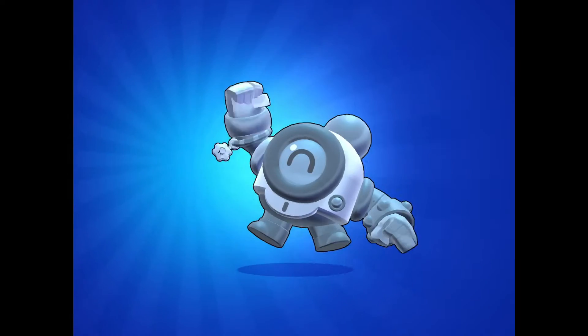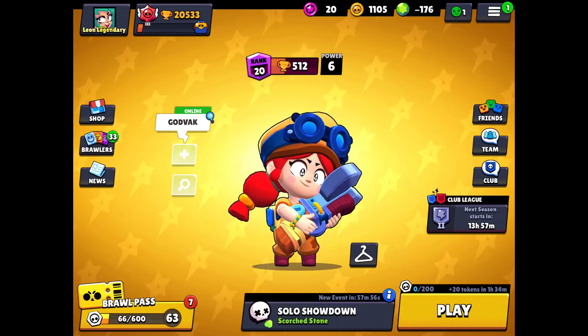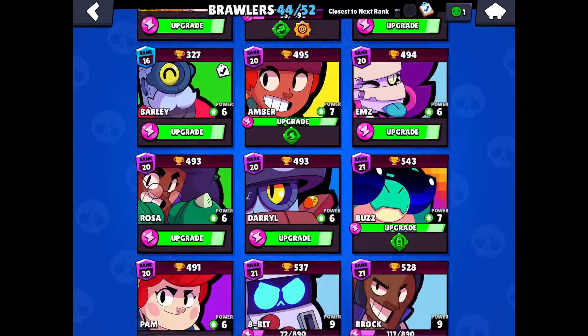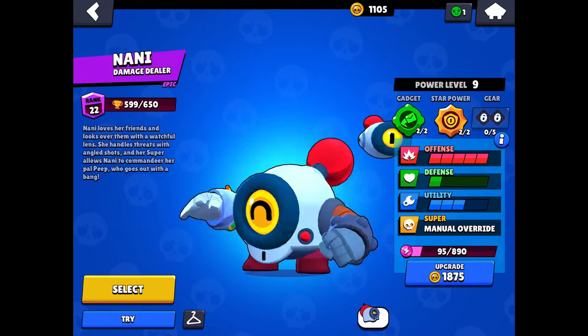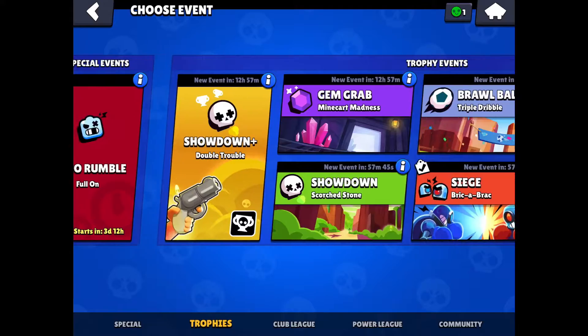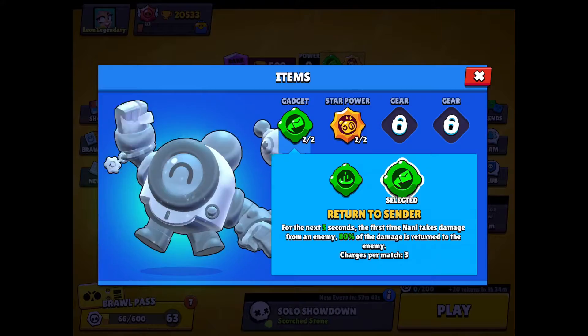Finally I got the True Silver Nani skin, I'm so happy — my first True Silver skin. I only have 1,105 coins now, but that's okay. So now let's check out the new skin. There's Nani here — put the costumes on random skin. It looks so cool!